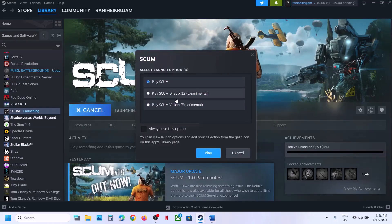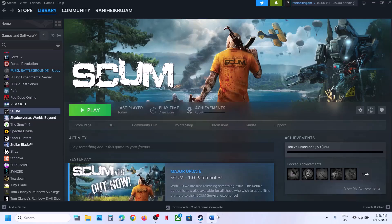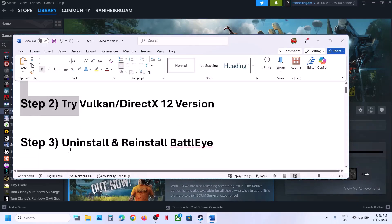The next step is to try Vulkan or DirectX 12. When you launch the game it gives you an option to play SCUM Vulkan, so you can try this. If that does not work, you can try the DirectX 12 version and then check.